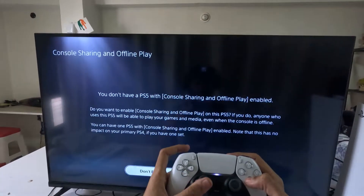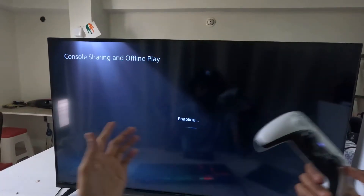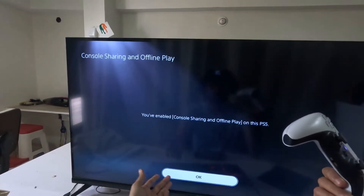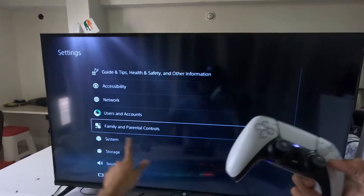Select Console Sharing and Offline Play, and we need to simply enable this option. Once done, this will take around a few seconds to complete the process. Select OK, then just go back to the main Settings.